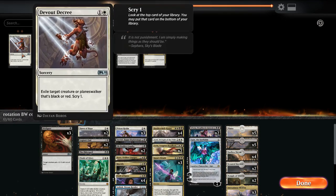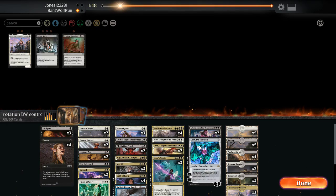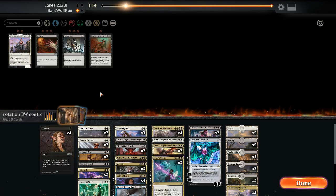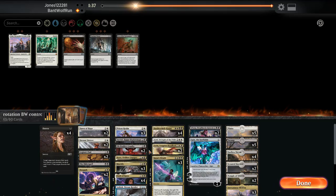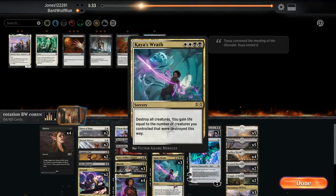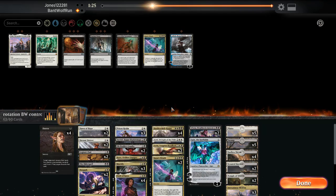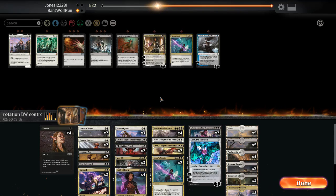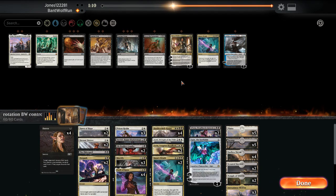Finale probably can come out. Can probably get rid of Ashiok. They probably bring in some form of creatures, so Kaya also does very little in this matchup. We have enough spot removal. I'm curious to keep Legion's End in based on what they had. I'll keep a couple Kaya's Wraths in as catchall removal. Everything else can deal with Nicol Bolas.